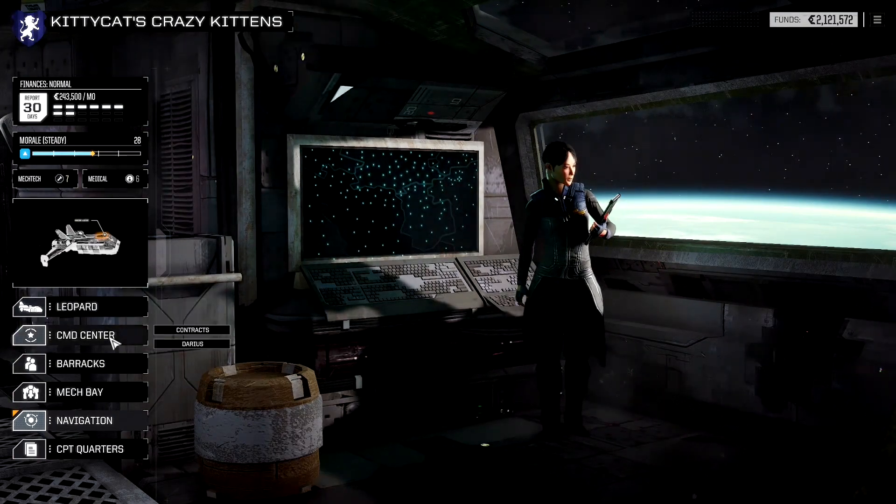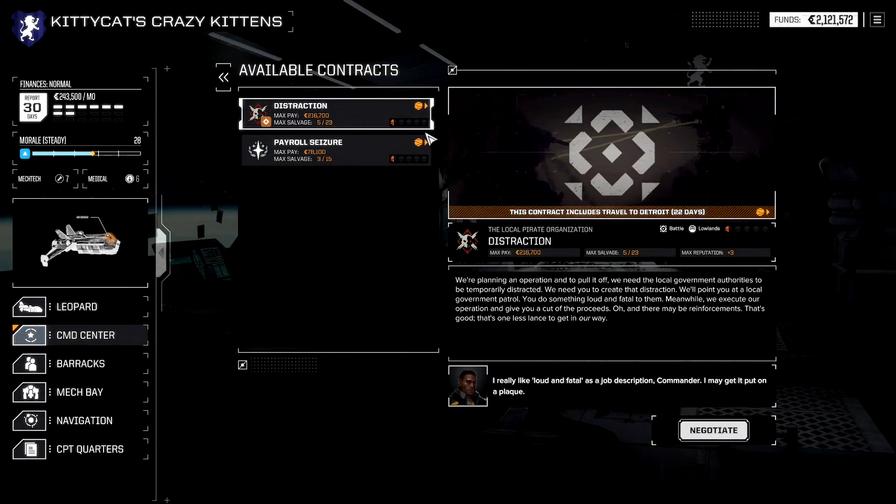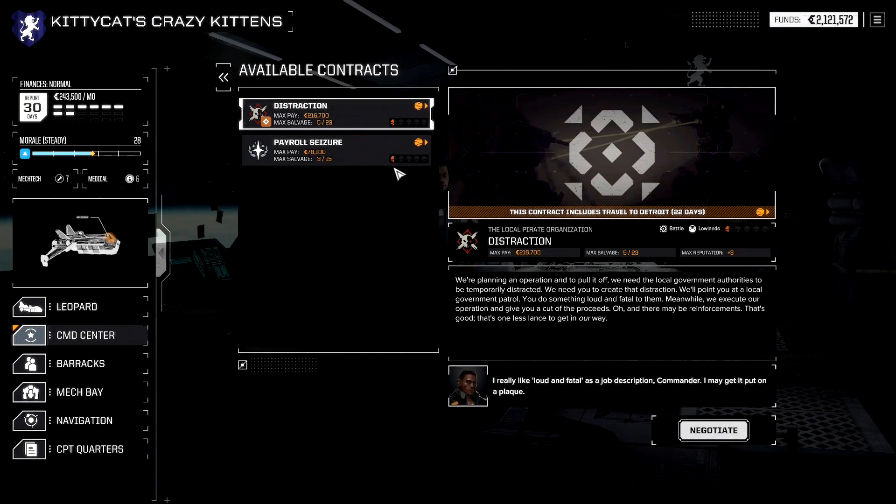Let me see if there are any contracts. Local distractions — these are both half skulls, these are too easy. But this one just paid $200,000. A local pirate organization needs the local government authorities to be temporarily distracted. We need you to create a distraction — we point you at a local government patrol, do something loud and fatal to them. All right, let's do that then. Working for the pirates again.